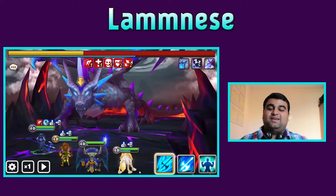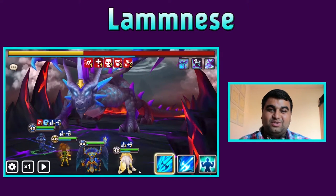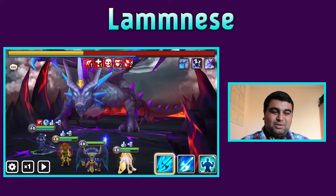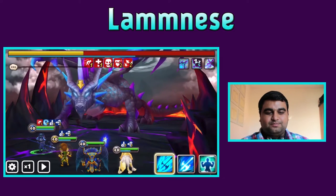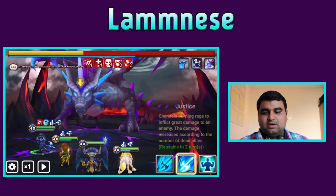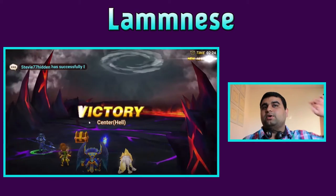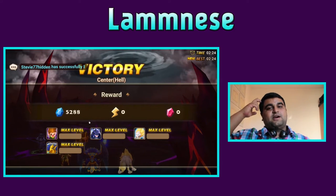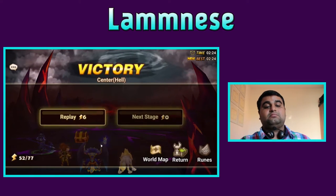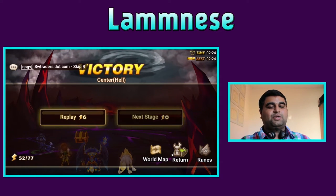Finally my Bella got the armor break off! I had to redo the level because Lucian killed the dragon. Okay now we have everything we need - Chow is at full health. Let's see how much Justice can do. 28,000 - 30k. It's like 5k less on the first skill and 10k less on the second skill. Seems like more max HP isn't really doing much for the damage.